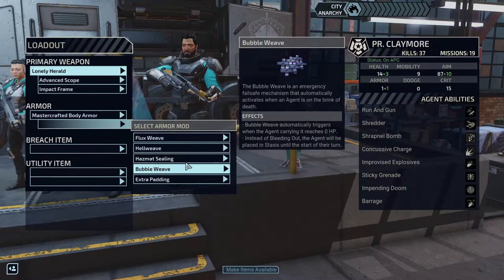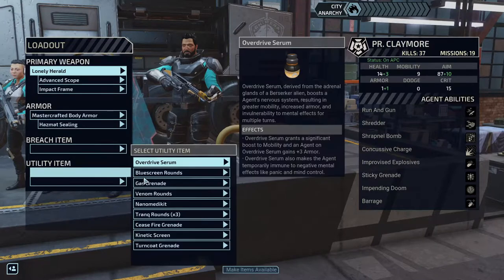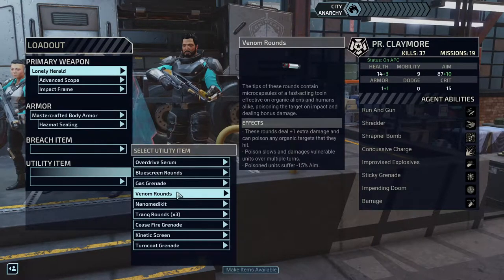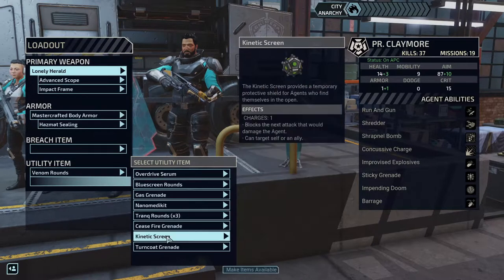These things are conditional — hazmat won't be as useful if we have no environmental effects. Wait — overdrive serum! Grants a significant boost to mobility, and an agent on overdrive serum gains plus armor. It also makes the agent temporarily immune to negative mental effects like panic and mind control. That's going to be good for Zephyr — not really for Axiom because we want him to berserk.